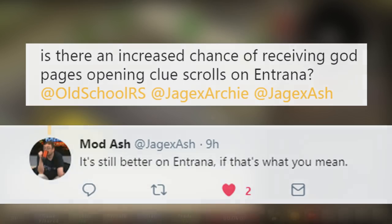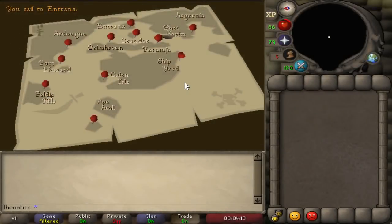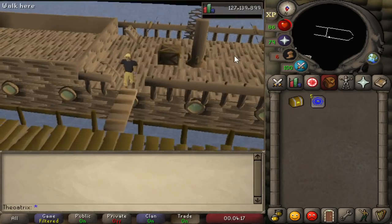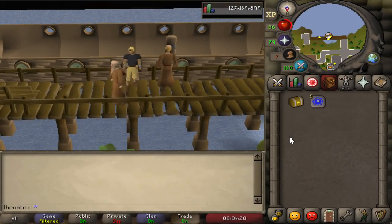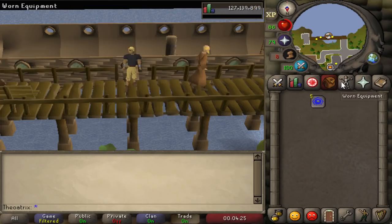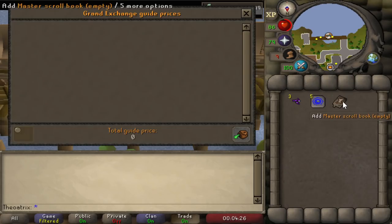The reason for that is you can't receive any weaponry or armour on Entrana. If you've done a lot of easy clues, you'll know that you get a lot of random pickaxes, coifs, and leather armour — well, you won't get any of those valueless rewards if you open the casket on Entrana. These are mostly counted as dangerous items, so if you hit one of them, it will re-roll that slot on the clue scroll.